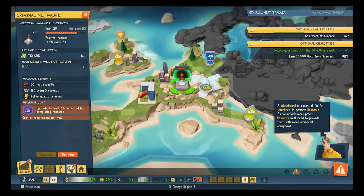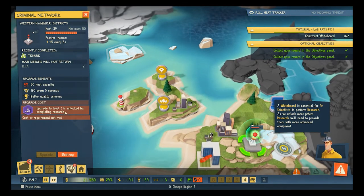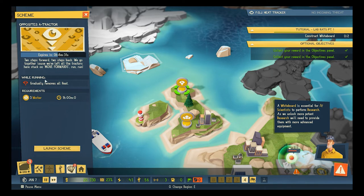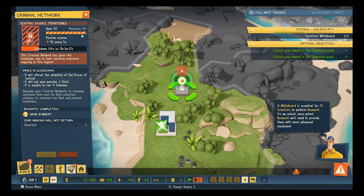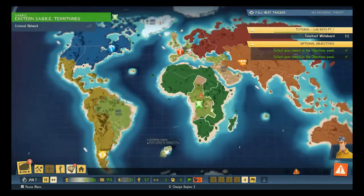This is our criminal network — Western Hammer District. Heat: 23. That can't be good. Opposites Attractor — gradually remove all heat. Yep, that's what we need. Eyeballs remove heat, money makes us money. Maximum heat — this district has gone into lockdown due to heat reaching maximum, so we can't do anything there.